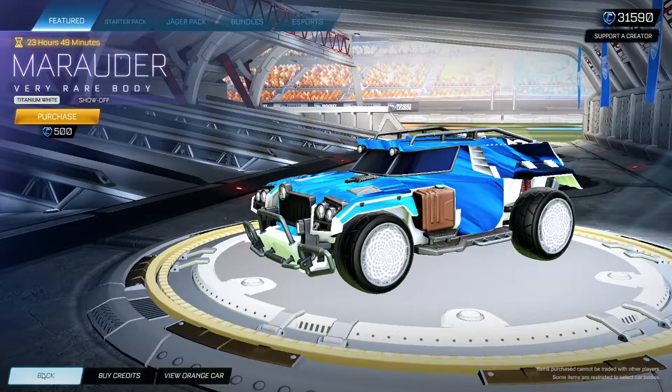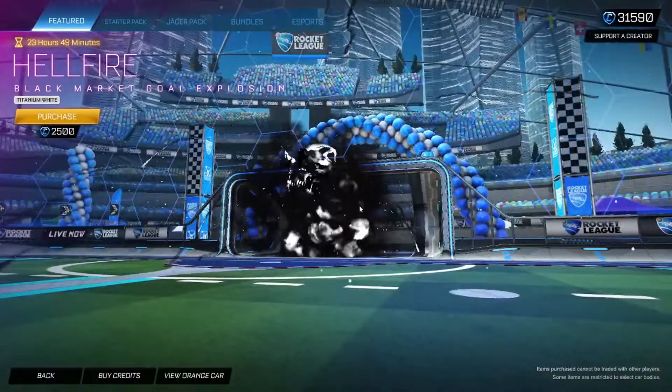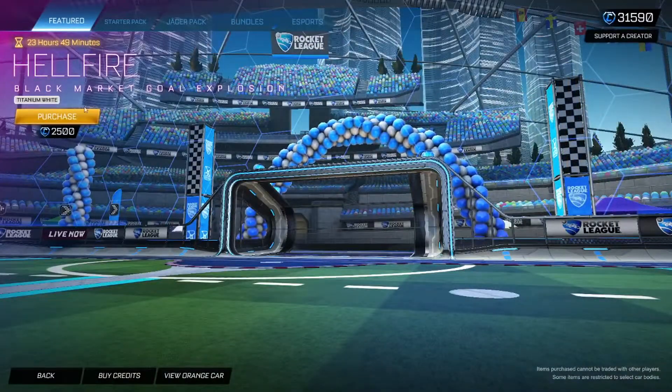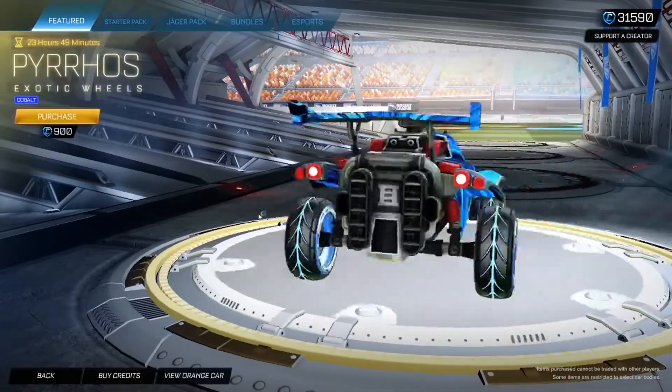Let's check out the White Hellfire. Fun fact: if you don't know, this is Zenik's favorite goal explosion in the game — the White Hellfire is his favorite. So that is pretty cool. Cobalt Pyros — I've never seen these before. They look kind of clean.